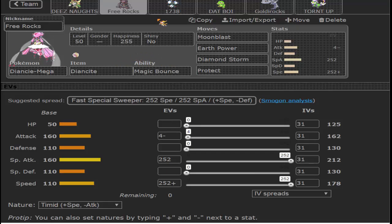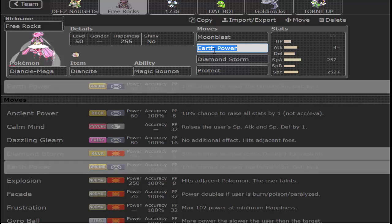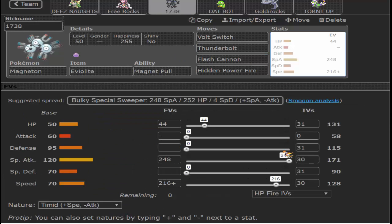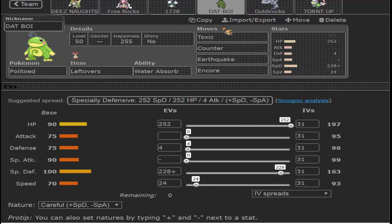Pretty standard set — pretty much the same set I brought last time. I'm debating whether to put Heal Bell or HP Fire right here so that Scizor cannot really come in on me, but it really doesn't matter since I have this Magneton with Eviolite — enough speed to outspeed Adamant Mega Scizor — and then I put the rest in HP so it gets a little bit better.